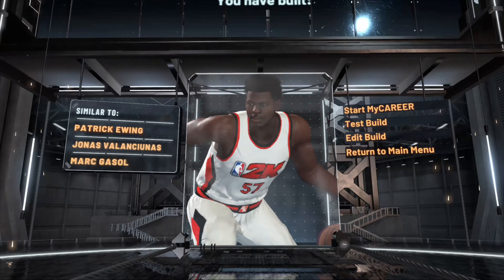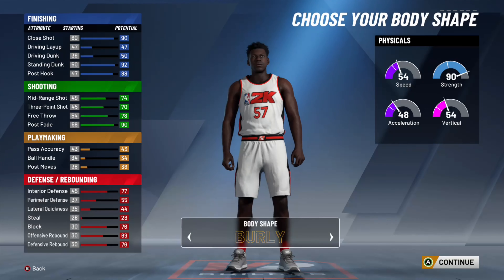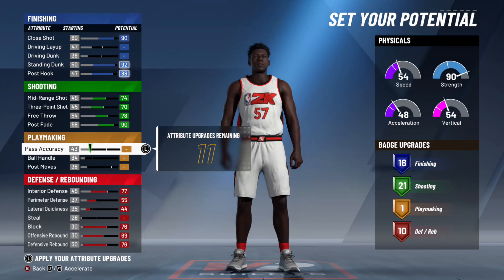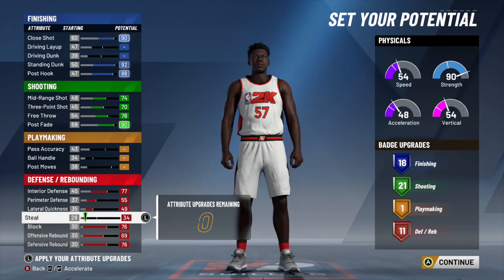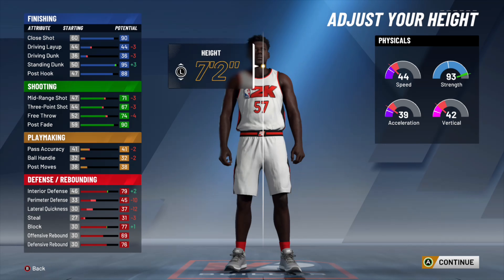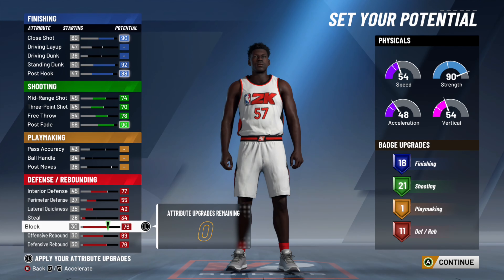If you care about being called interior force instead of paint defender, all you gotta do is put the post moves up a little bit. I did take off the driving dunk, but it's all about what you prefer — if you want contact dunks, do it your way. Your post moves do have to be at a certain tier to get that interior force name.